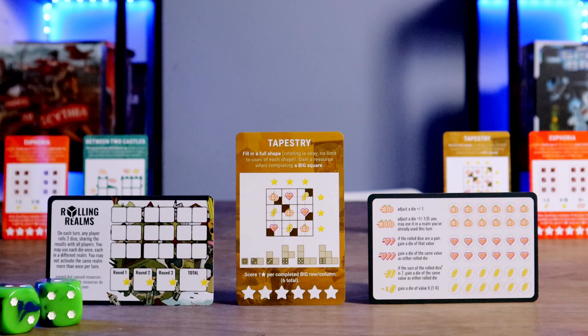In the Tapestry realm — one of my favorite Stonemaier games — spend a die to get the shape corresponding to its value, then fill in that full shape, rotating and flipping as you see fit. There is no limit to how many times you can use a shape in a single round. The shape must fit inside the grid without overlapping completed or pre-filled brown squares. Gain the resource in the background of a big square when completed. Score one star for each completed big row and column — three columns and three rows.